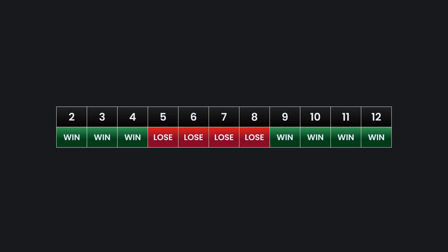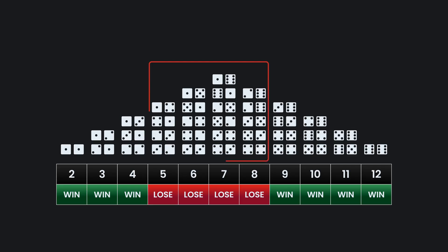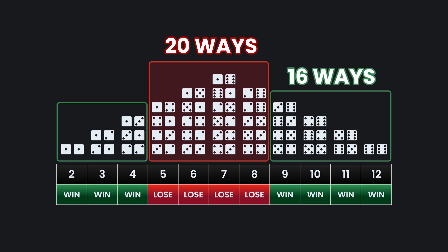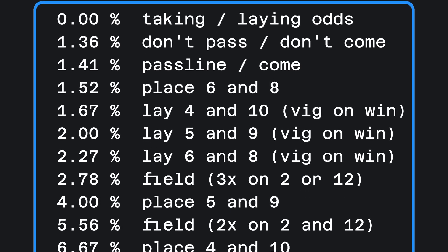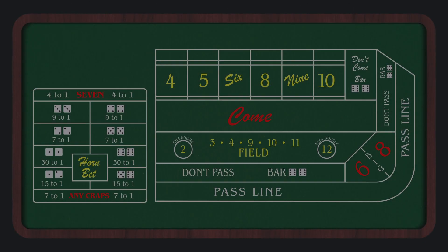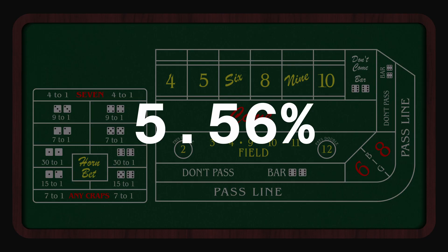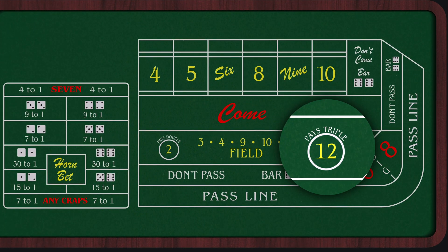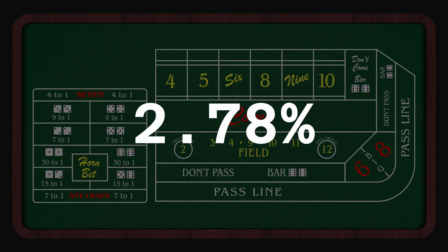If you know anything about the distribution of two dice, you might have noticed that the losing numbers are some of the most likely totals to be thrown. There are 20 ways to lose with those four numbers, and only 16 ways to win with the others. If the casino paid only 1 to 1 on all these numbers, the house edge would be 11.11%. Because of that, the bet typically pays at least double on the 2 and 12, bringing the house edge down to 5.56%. Many casinos pay 3 to 1 on either the 2 or the 12, but still pay 2 to 1 on the other, bringing the house edge down to 2.78%. And if a casino paid triple on both, they would have no edge whatsoever.